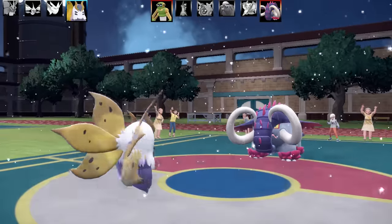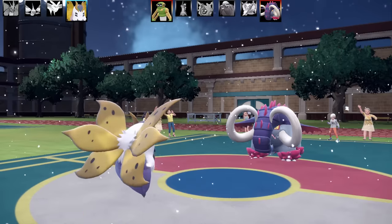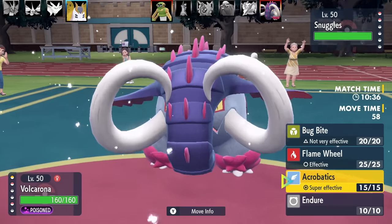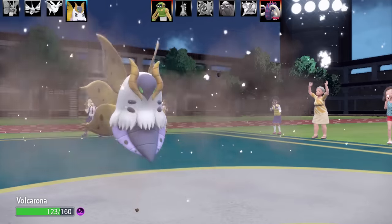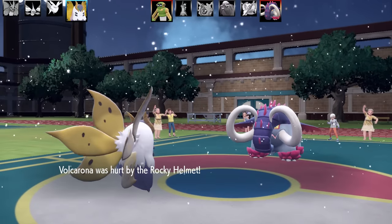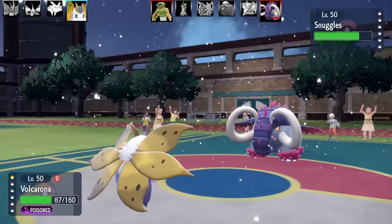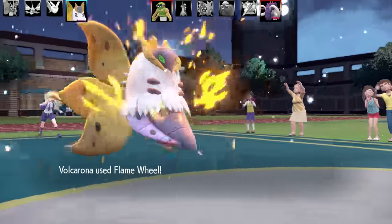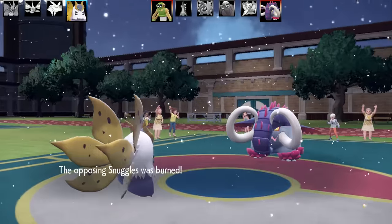We go into Volcarana — it gets the speed drop from Sticky Web on the field. This Volcarana is a physical set, a Pipknife special: Bug Bite, Flame Wheel, Acrobatics, and Endure with a Weakness Policy, Max Speed and Max Attack Adamant Nature with Swarm. Acrobatics does almost nothing to Great Tusk, and Great Tusk has Rocky Helmet so I can only afford one more hit. I go for Flame Wheel hoping for a burn — and I got the burn. Excellent.